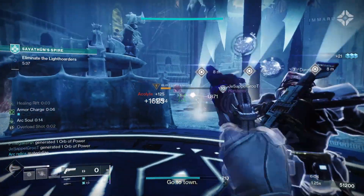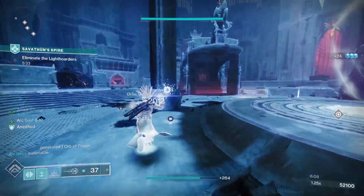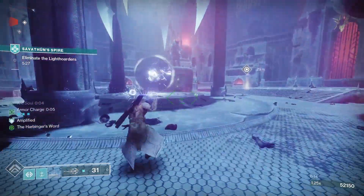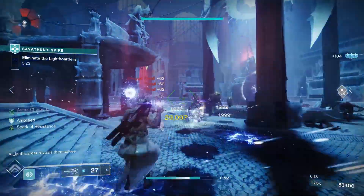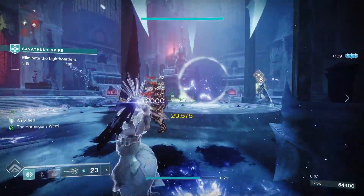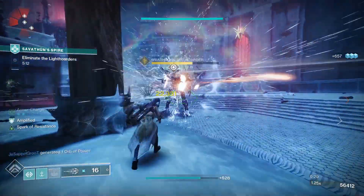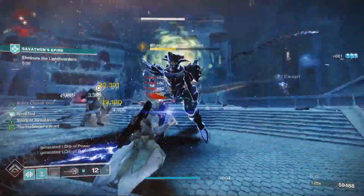This one has a choice of origin traits - four to choose from. First, Wild Card: final blows with the weapon have a chance to create experimental sub-munitions at the target's location. Next, Vanguard's Vindication: final blows grant a small amount of health. Then One Quiet Moment: grants increased reload speed when out of combat. And Gun and Run: rapidly defeating targets grants bonus sprint speed, with more powerful combatants and high value targets granting the bonus quicker.